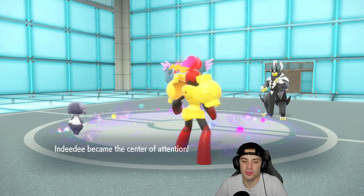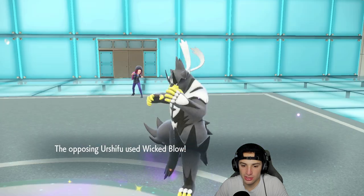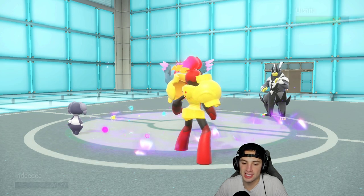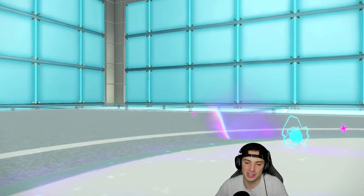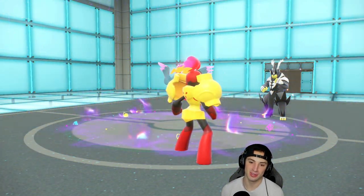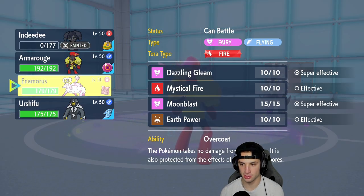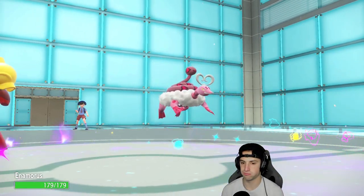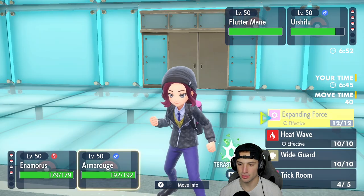That last match really hurts — I was sitting there thinking we got this, Earthworm's gonna clutch it up. They go for Wicked Blow — I keep getting the two Urshifu forms mixed up. I'm so used to the Water Urshifu being out and about. From here, Enamorous is going to come out and I feel like Expanding Force plus Dazzling Gleam is probably the play.